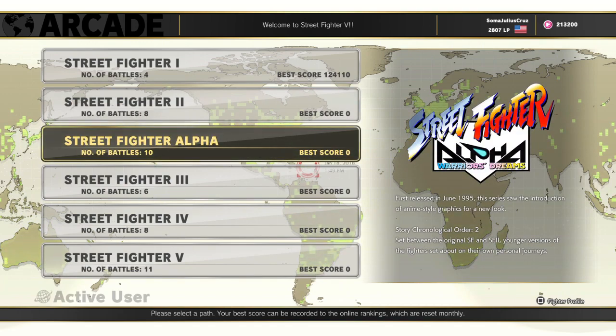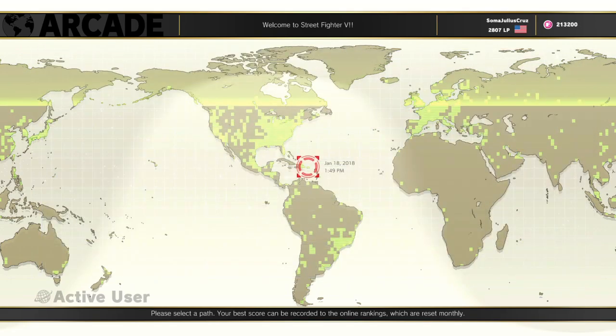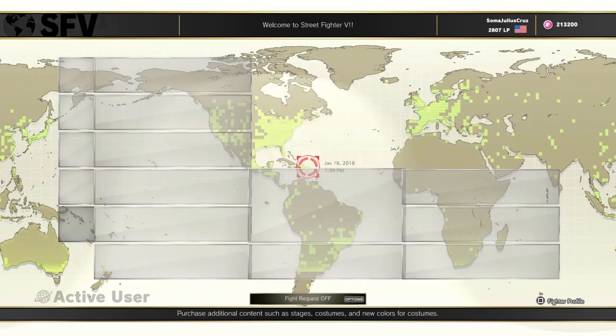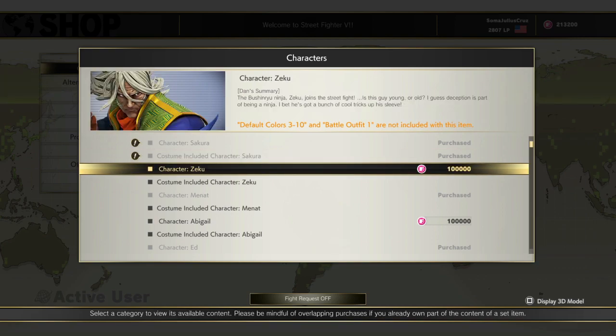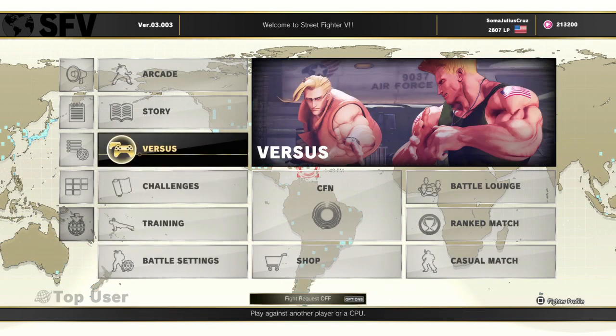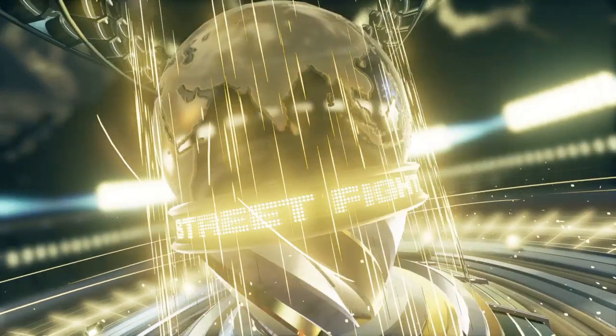They've got all these cool modes and stuff, but unfortunately for some reason on my PS4 this keeps freezing. I don't know if it's the game or my PS4. In arcade mode it simply freezes — I was playing the Street Fighter 2 mode, I was about to fight Bison, and then it froze. I had to keep staring at a white screen and had to close the application. Hopefully they fix it.